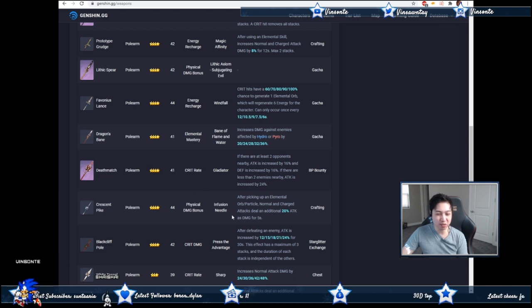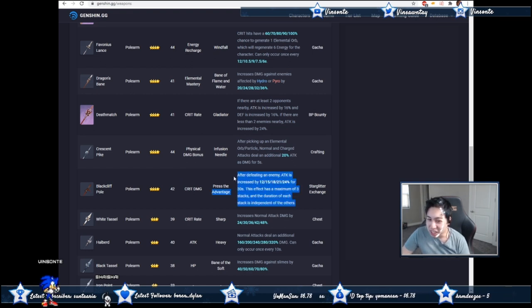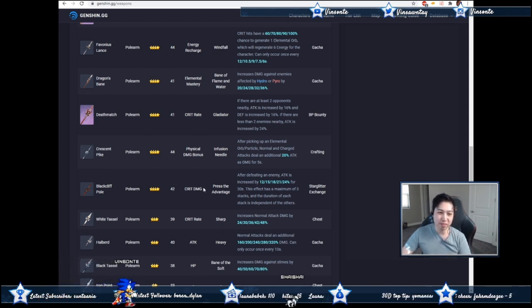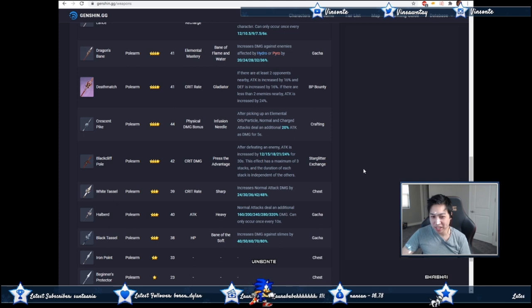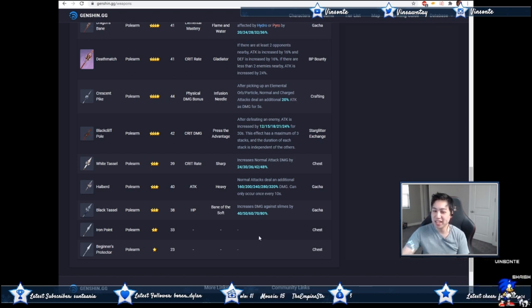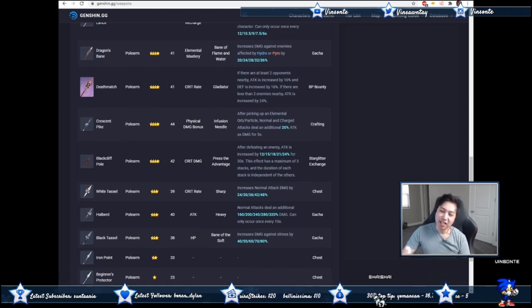We're not doing physical damage, so skip those options. Black Cliff you'd use as a crit damage stick, but Deathmatch is the way to go. Royal Spear is also nice since it guarantees crit rate and gives extra attack percentage. Some weapons that buff normal attacks are a little iffy. Zhongli seems like a high-end, high-investment character, so you might want to wait a bit if you have the chance.